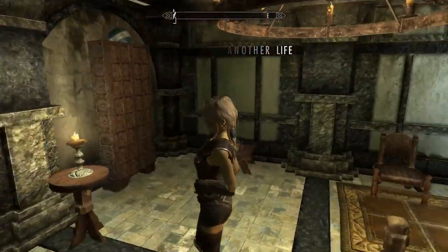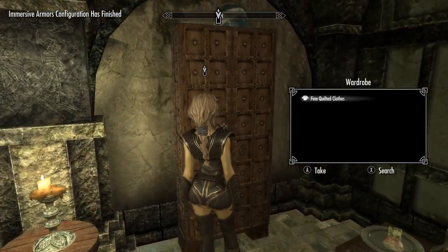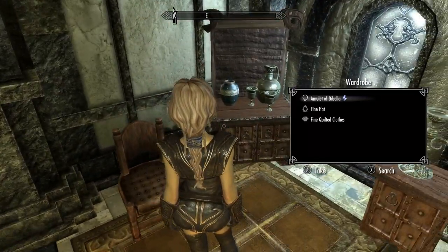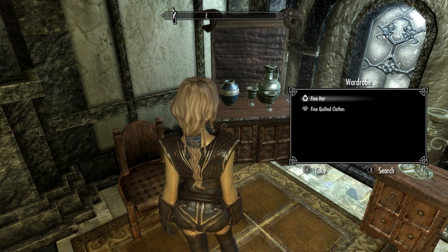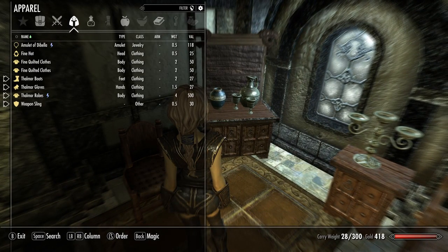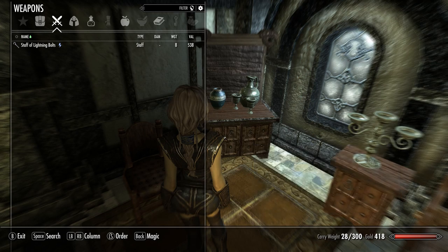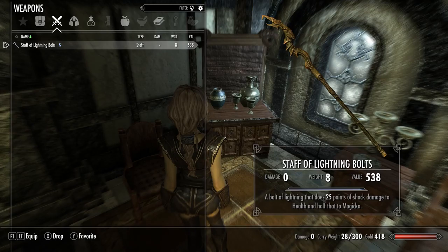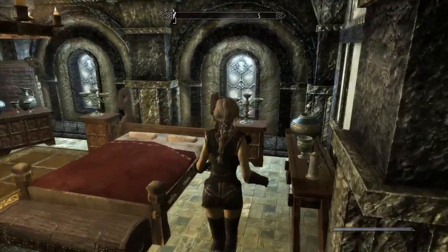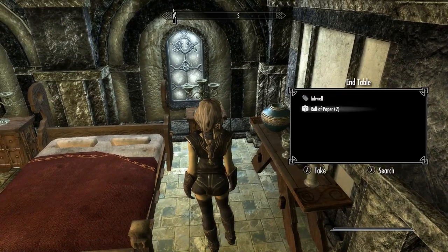That's very nice. Begin your new life. Yeah, I'll take those. Let's check these first. Amulative Bella — what is that? Increased Speech by 15 — we'll have that equipped. Staff of Lightning Bolts — we'll have that equipped as well. Accepting. Roll of paper — yeah, we'll take that. So this is the Thalmor Embassy. Where would this be? Solitude, I would have thought. But maybe not.